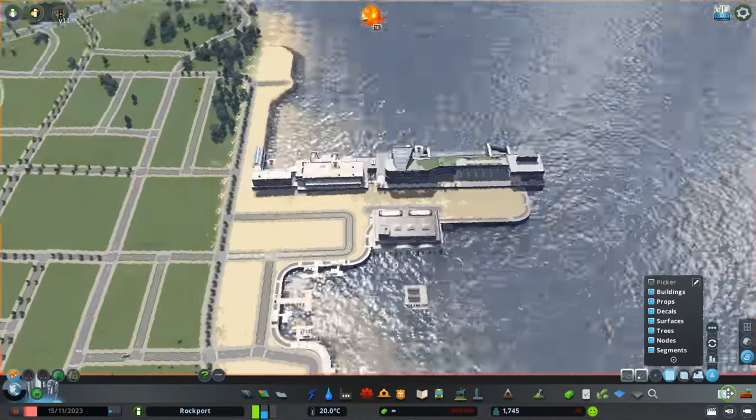I just placed down one more fishing industries building to act mostly as a filler piece or a sort of transition into what I'm building next. This is totally inspired by Sydney, Australia - close enough to New Zealand, right? You can totally guess what this is inspired by: the Sydney Opera House. I figured that Rockport needs an opera house, and I felt like the whole port area should include at least some buildings right on the coast, and that was the perfect contender for it.